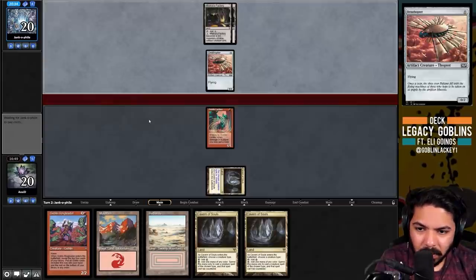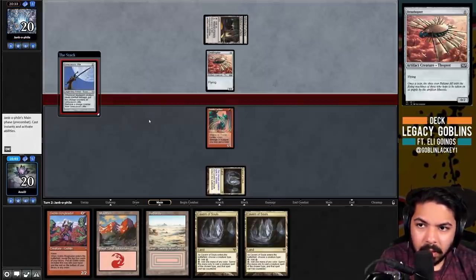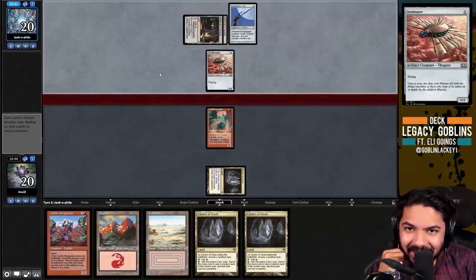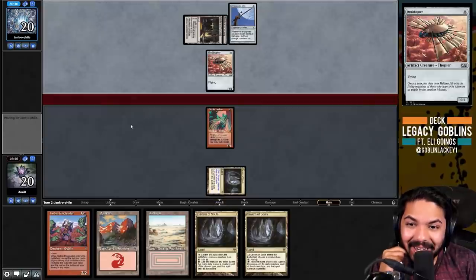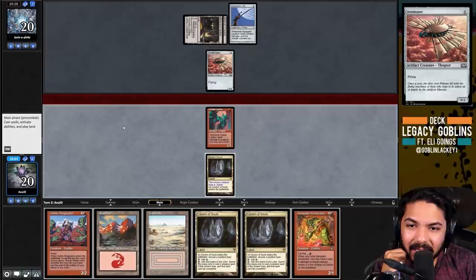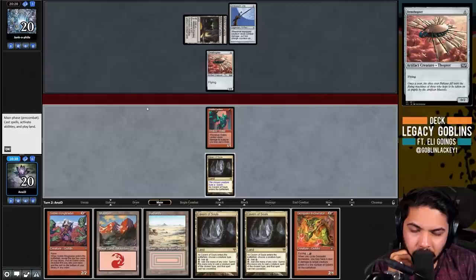Port especially would be nice to slow the game down to get to our Ringleader. Expert is looking really important. We drew Incinerator - not exactly what we want, but we get to attack here. If they have a Solemn Land they can activate Factory and pump it, but I think we should take the trade with the Ornithopter.